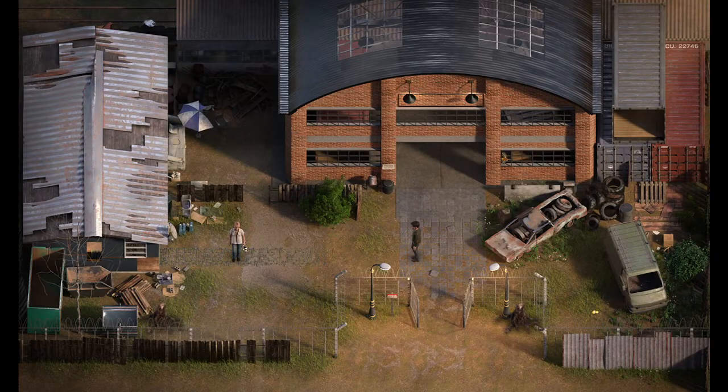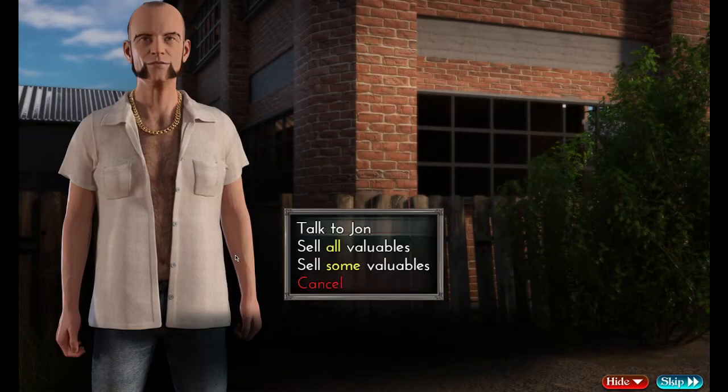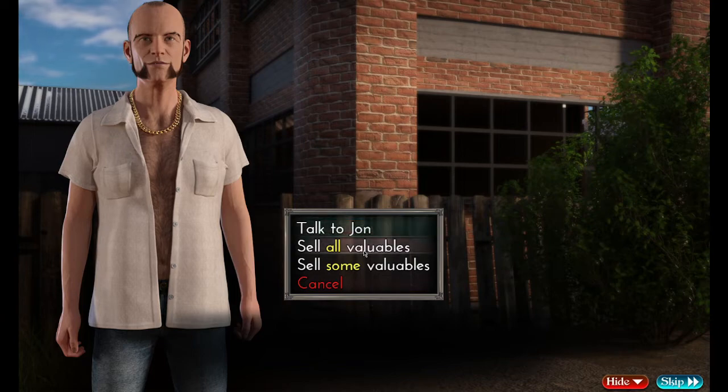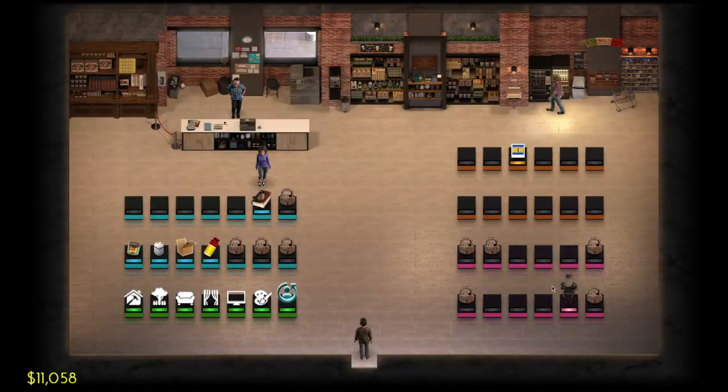Now would be a good time to go to the warehouse to sell all your stuff. You're going to need about four thousand dollars, so sell as much as you want up to four thousand — or just sell it all like I do.